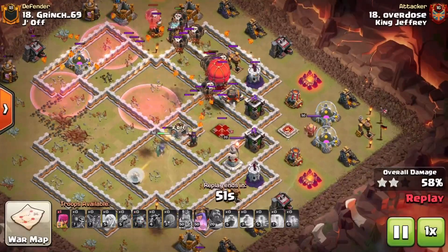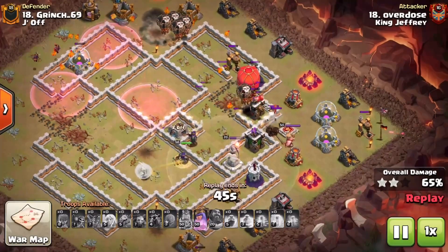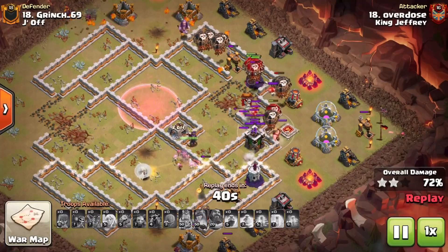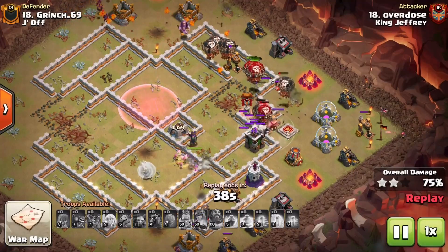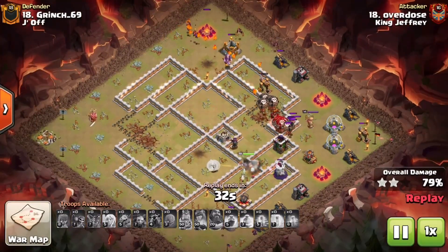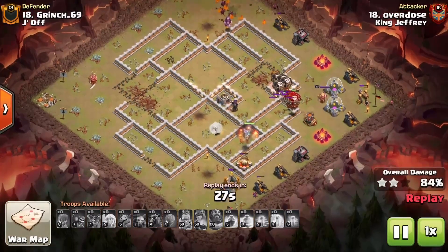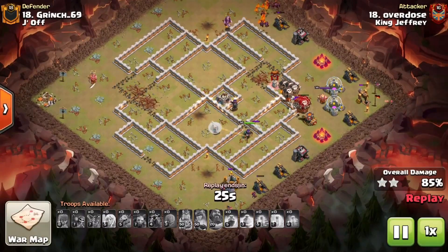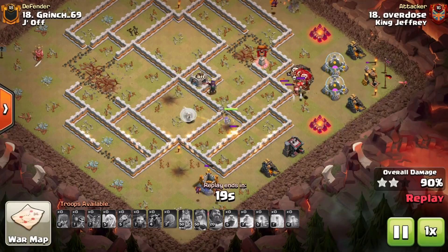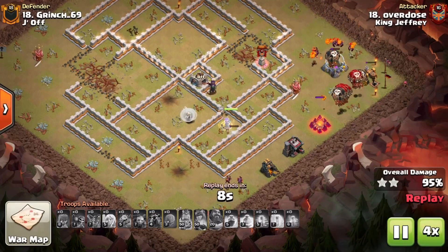The Slammer starts it off, then balloons follow with hounds, and a couple of haste spells to push them through. A good Queen charge means you don't need many spells for the Laloon — just a couple of haste to work through the remaining Inferno and Wizard Towers. Overdose crushes the base. For a long Queen charge, bring around 10 extra minions to ensure enough cleanup to finish the base.